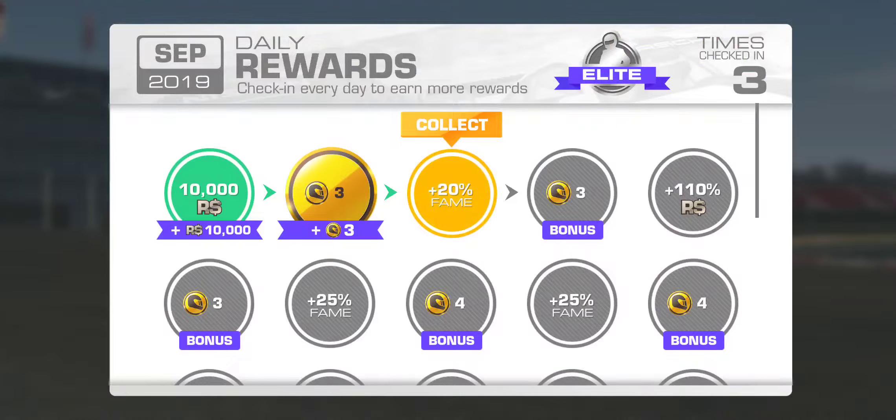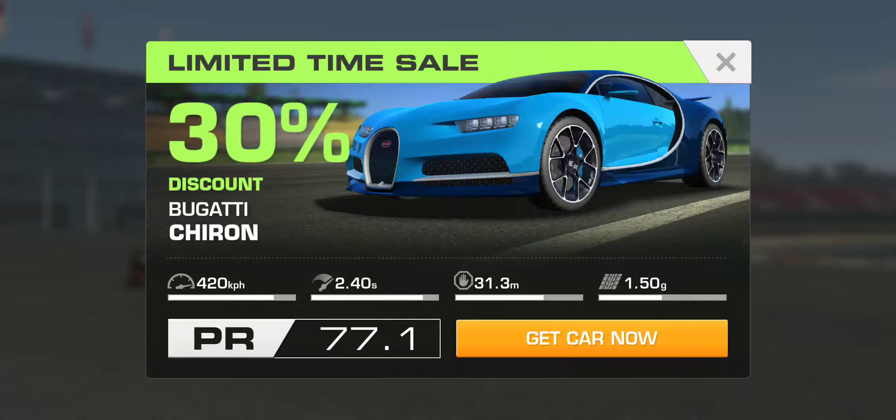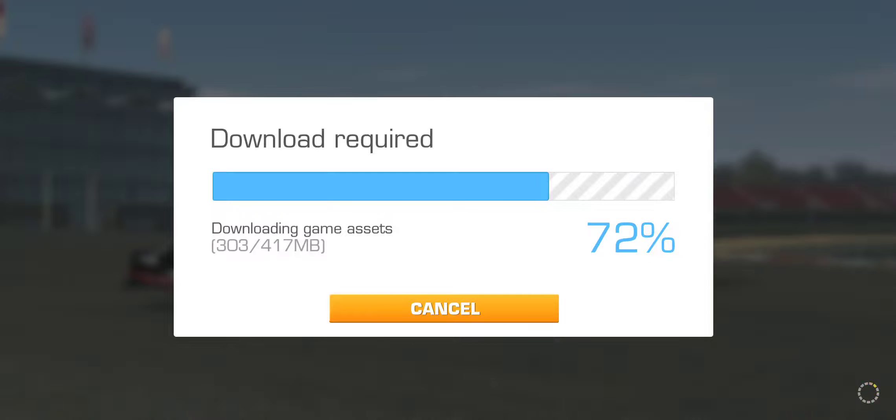Let's check out the new cars. Today's daily reward is 20% extra fame. We've also got the Shadow Project McLaren time trial at Circuit of the Americas Grand Prix, and a 30% discount on the Bugatti Chiron — I already own that car. Let's download all assets; I'm on Wi-Fi so it should be pretty quick.